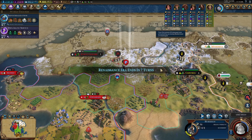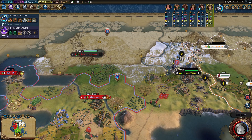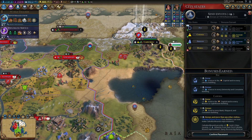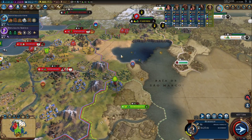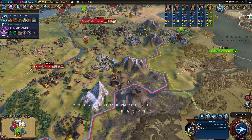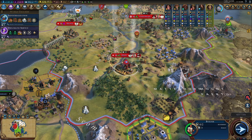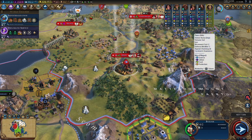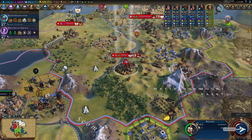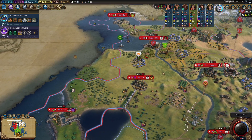Gentle eruption — that's enough of a gentle eruption to destroy our stuff, though. That's not really gentle. We'll cancel that movement. Losing that's not good. So what we'll do in the meantime is go ahead and pick up another builder — just do some repairs around here. That's a very nice tile we want to get fixed up. There's too much production for that tile to not be used. And then once we have that last settler, we can put it somewhere down in the area that we want.